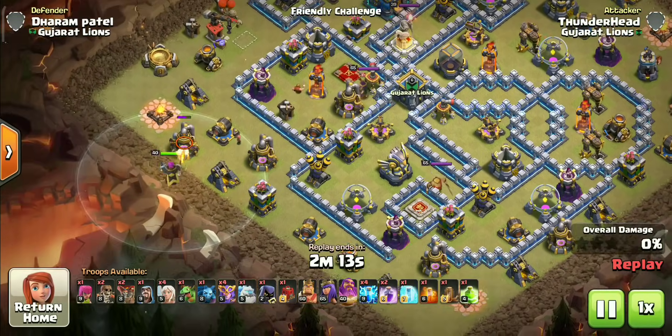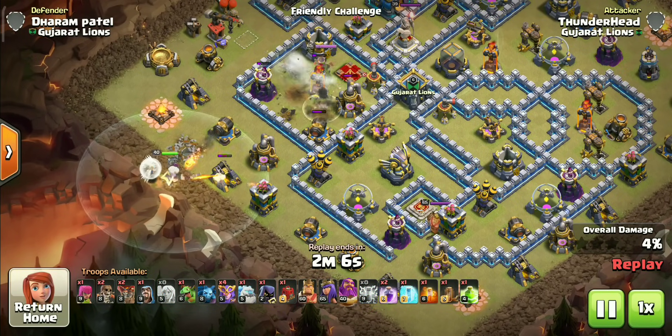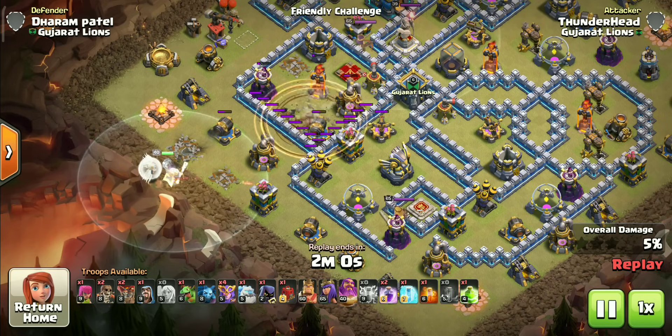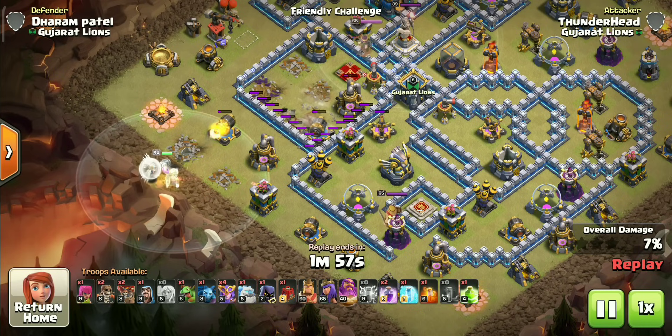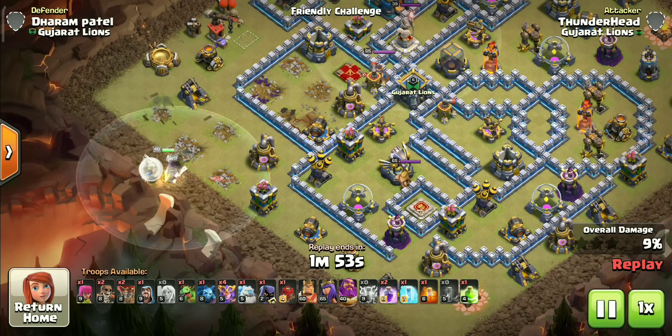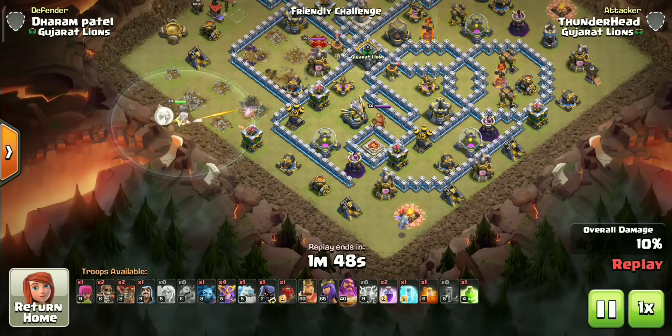Let's start with the warden walk to save up some time. We zap out that inferno as planned. Warden walk is very powerful at TH12 — we can even use it to snipe key defenses sometimes, but it requires a lot of practice to master, just like a queen charge. Give him up to one minute; more than that and the warden walk will mostly end as a time fail.